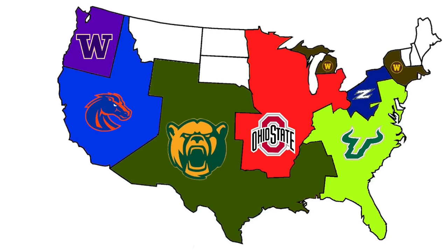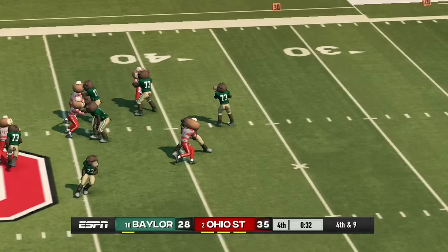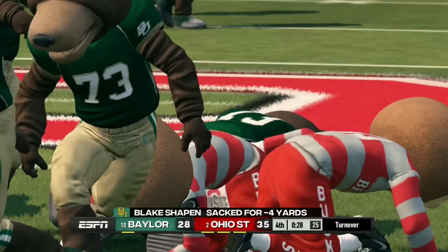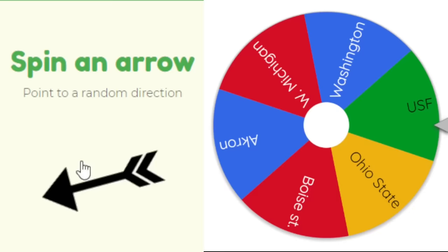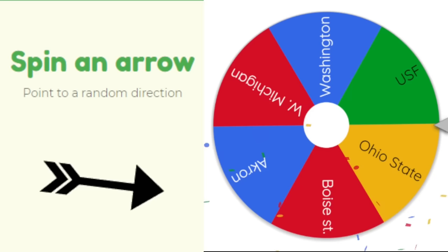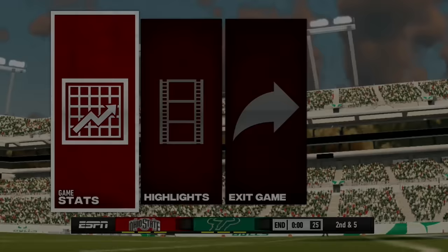Ohio State heads west to face Baylor. With a seven-point lead, Ohio State watches Baylor face fourth and nine with 30 seconds left — they get all day in the pocket but get sacked as coverage locks down. Ohio State wins and owns all of the middle of the US.